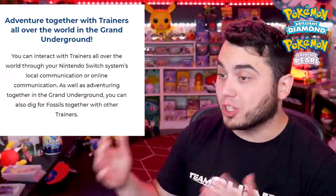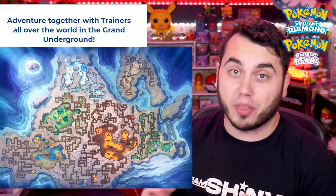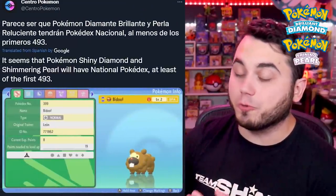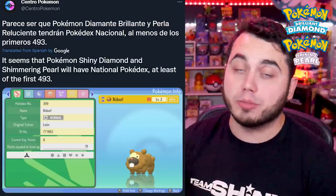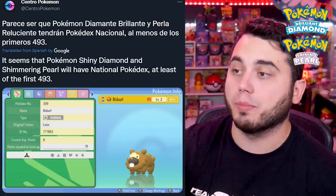It has been confirmed that you can use online connectivity in the underground. And here we actually have a full underground map, so you can see where those different biomes are for the various Pokemon that spawn in the underground based on the statues you have placed in your underground base. From this screenshot, we see that Bidoof is number 399, which indicates that we're going to have the national Pokedex of the 493 Pokemon from Sinnoh all the way up to Arceus, presumably in Pokemon Brilliant Diamond and Shining Pearl.